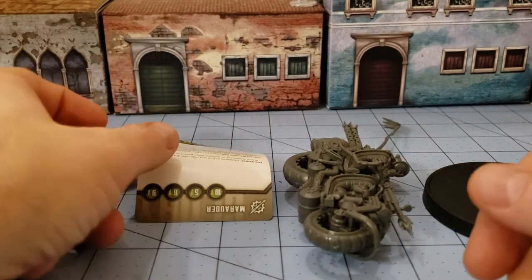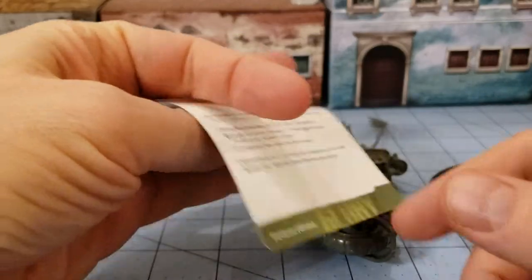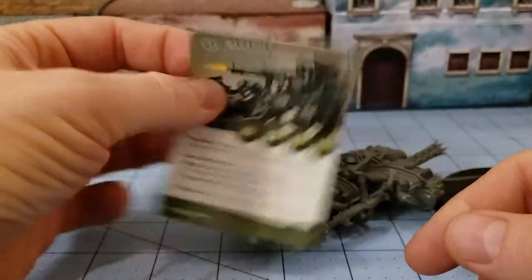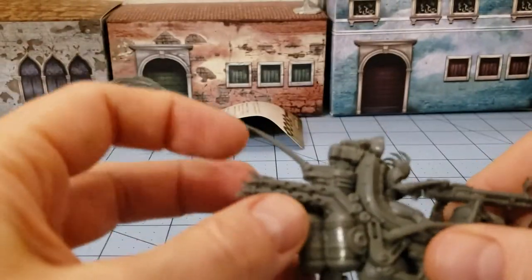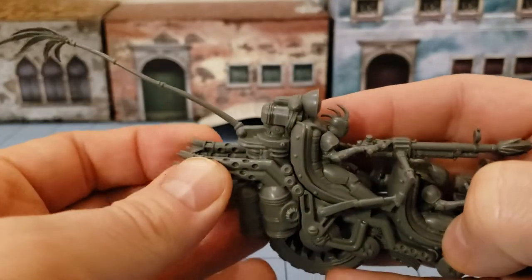Behold the contents of said box. Usually we like our cards nice and straight, but in this case it's a limited edition one. So here's the modeling question: first things first, this is pre-built and it's in that bendy board-gamey plastic stuff.